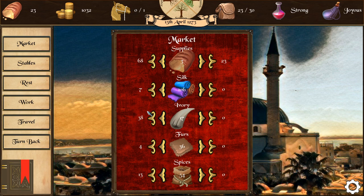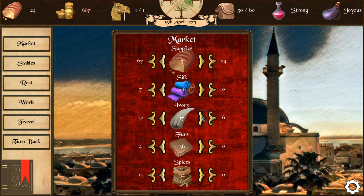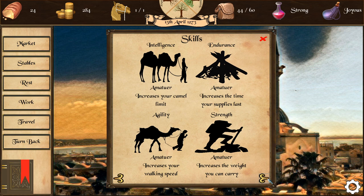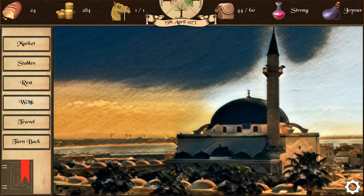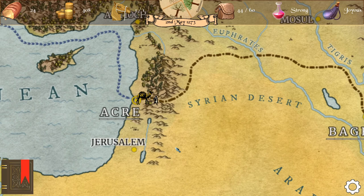We've finally reached our very first city — let's go to the market and buy stuff. The ivory is quite cheap, the spices are super expensive, and supplies you can get for a cost of one. We should buy a camel so we can carry more stuff, and we'll buy some ivory — let's get 10. We'll also buy one silk and try to get to five total. We can only get four right now. Maybe let's get 15 ivory and we can also do some labor work for 130 ducats.